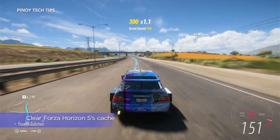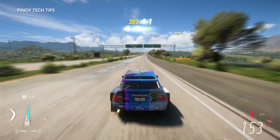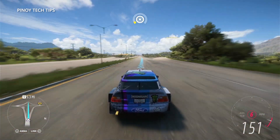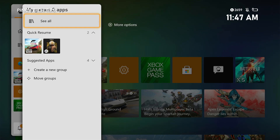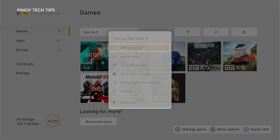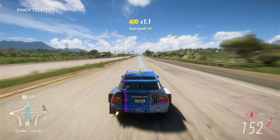Fourth solution: delete Forza Horizon 5 cache. A corrupted cache can also result in network-related problems, so it's important to delete the old cache so it will be replaced with a new one. A game cache is a collection of small temporary files created by the system to make the game run smoothly, but there are times when it gets corrupted. To replace the Forza Horizon 5 cache, press the Xbox button on your controller. From the Home tab, highlight My Games and Apps and press A. Select See All to view all your games and apps. Highlight Forza Horizon 5, then press the Menu button on the controller. Select Manage Game and Add-ons, then select Save Data. Select Delete All to remove the cache of the game. Once the cache is deleted, launch the game to know if the problem is fixed.